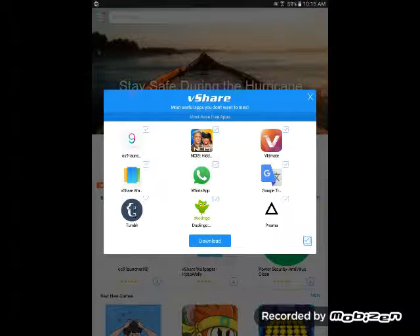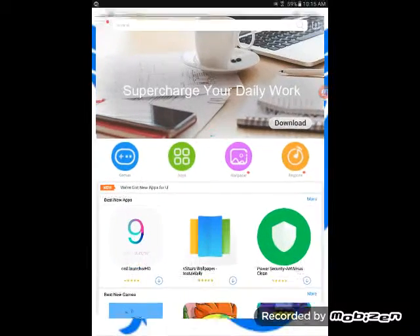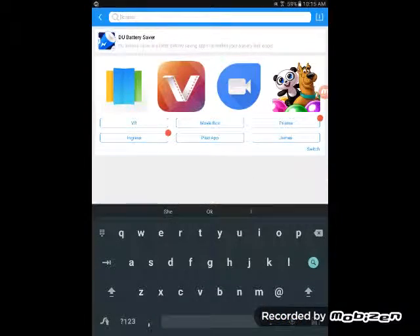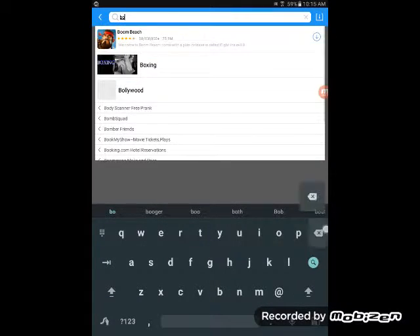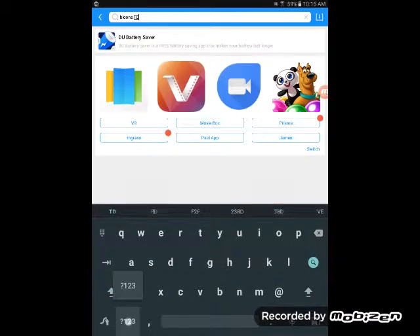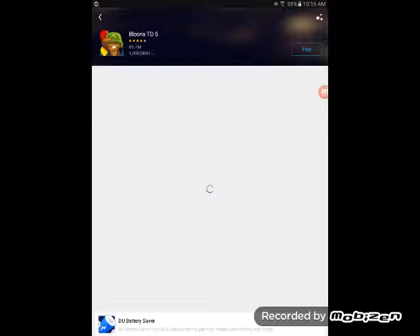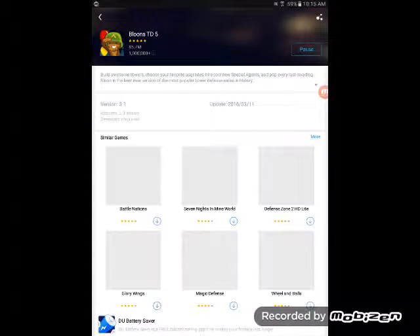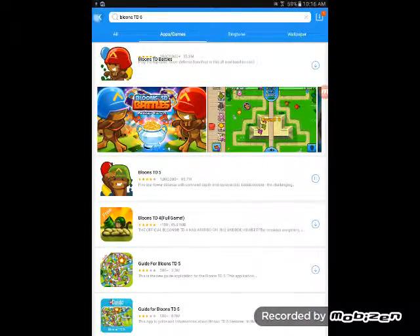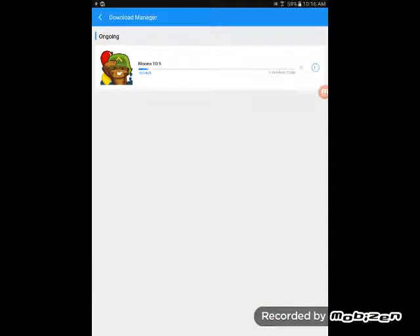When you do that, press X. And I want to buy the Balloons, but it costs money. So go in that, and just search Balloon T-Date 5. Oops, it's 6, but it will still work. And then download it. See, it says free. And it will download for you. Press that space, do that again, and you will see the download right here. It's downloading for you.